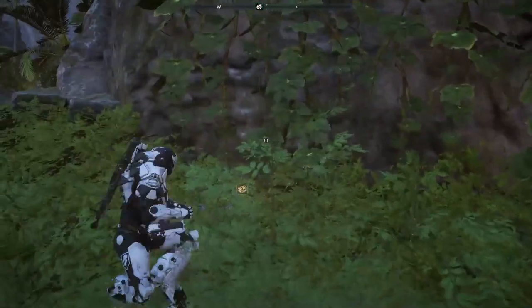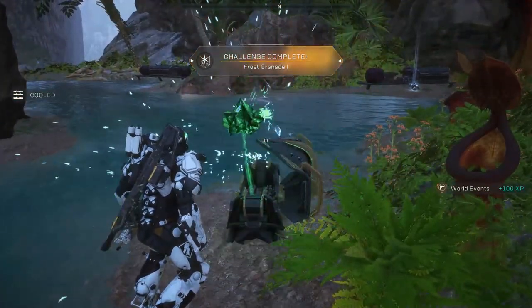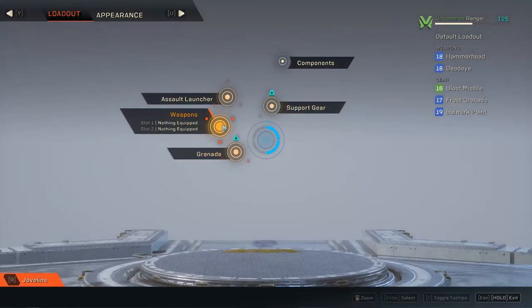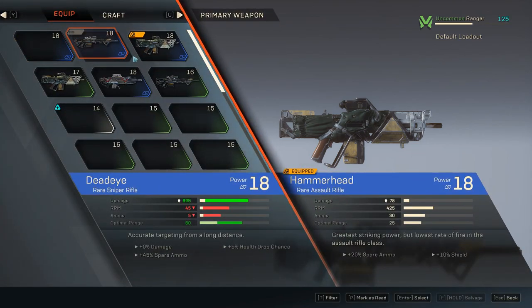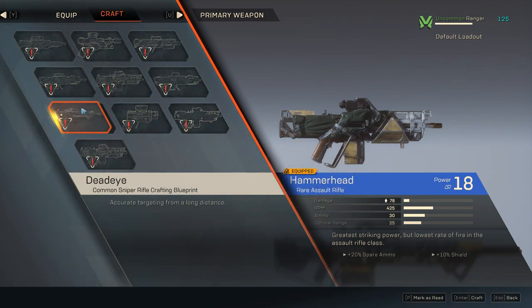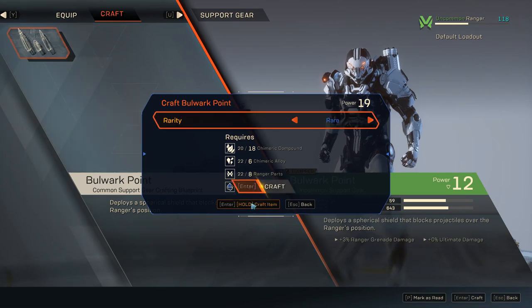On the RPG side of things, progression comes in the form of leveling up your freelancer, and this demo lets you get to level 15. All game modes grant you XP, and at level 12 you can unlock a second javelin suit to try a different class archetype. Your suit is made up of multiple weaponry components, and you can customize your loadout with different types of guns, grenades, support gear, and more. Loadout progression comes down to gear rarity: white for common, green for uncommon, blue for rare, and purple for epic — but rare is the highest in this demo.